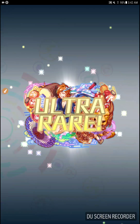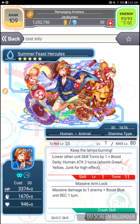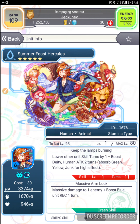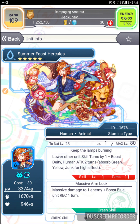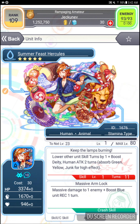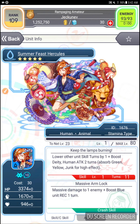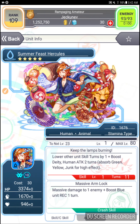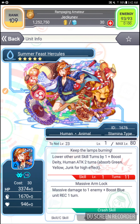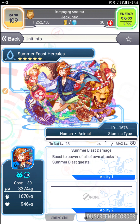Hercules. Okay, so he's a 5-star capable. And that's fine, because he's a human animal, so that means he can probably be used in the human 30 limit Tower of the Queen quests. Lower other unit skill turns by 1 — that's pretty cool. Boost deity and human attack for 2 turns, and absorb green, yellow, and junk for high effect. Massive damage to one enemy, and boost blue unit recovery for 1 turn. The ability is just to boost power of all own attacks in Summer Blast quests, which isn't really that useful.